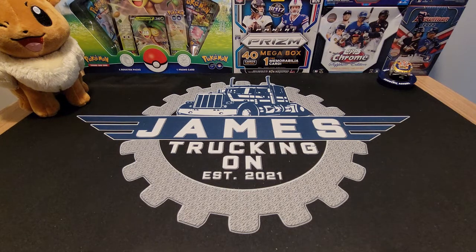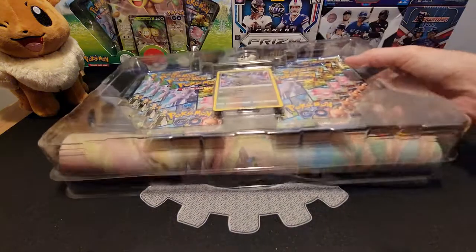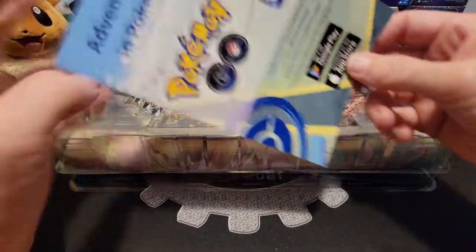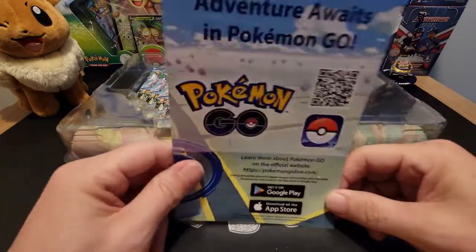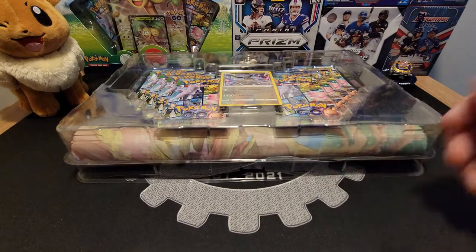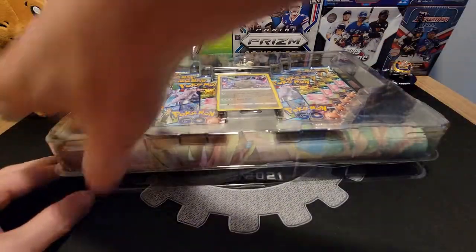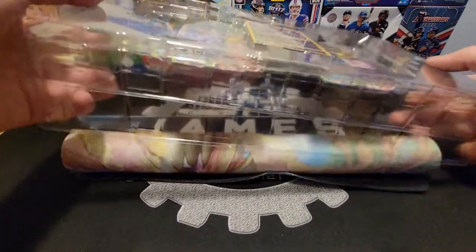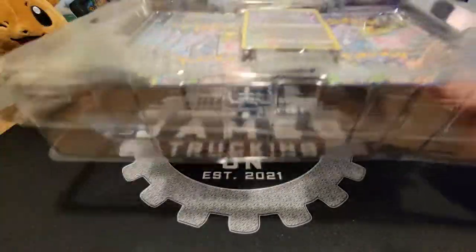It also comes with a code card — it's got codes for Pokemon Go on the other side, but my little sister plays it so I'm going to be giving those codes to her. Oh yeah, I forgot that it comes with a mat too, so we'll get to that in just a minute.